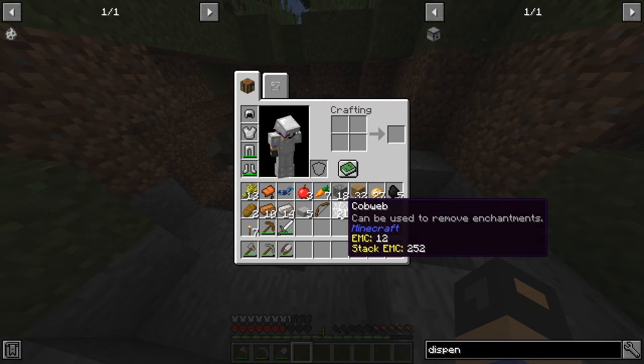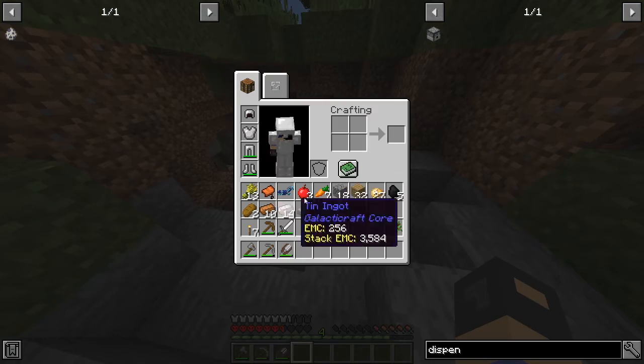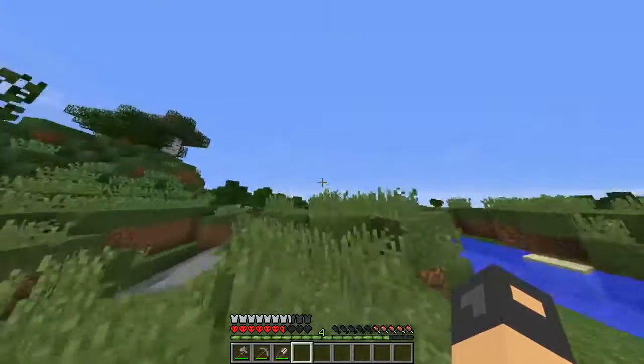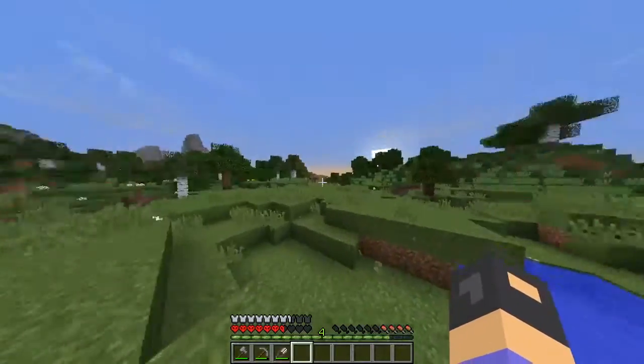Apparently you can use something to remove enchantments — I didn't know that. Must be in the Apotheosis thing, I really don't know. Right now the goals are two: we want to display the weather mod, which looks like we might not get to display. We also want to find an SCP lab.